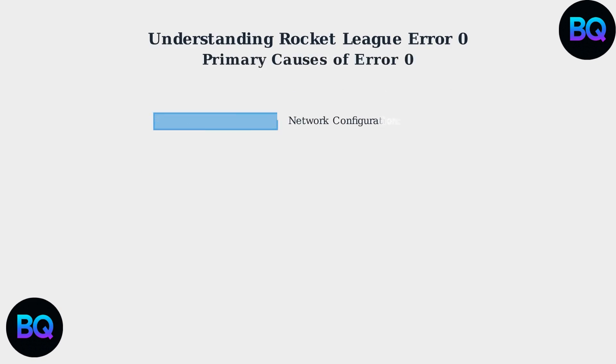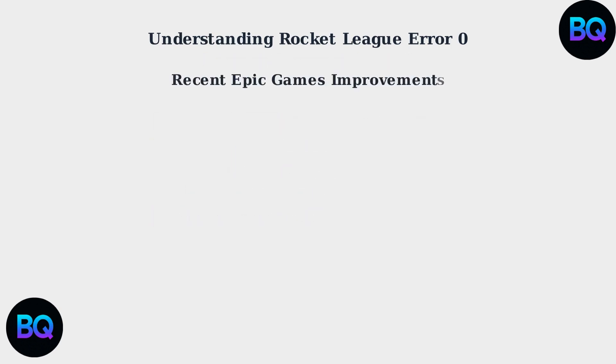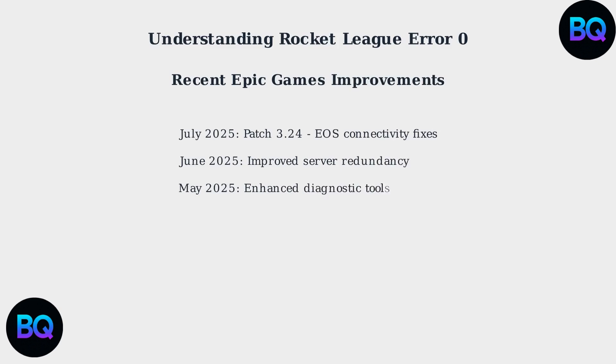Error 0 has five primary causes. Network configuration issues account for 40% of cases, making them the most common culprit. Server-side problems cause 25% of errors, while firewall and antivirus interference accounts for 20%. Platform integration conflicts cause 10% of cases, and client-side corruption accounts for the remaining 5%.